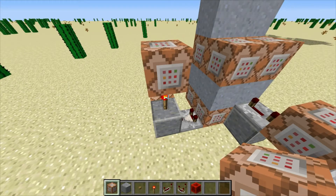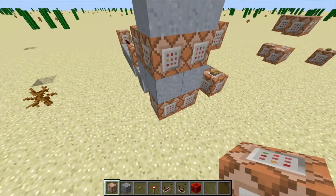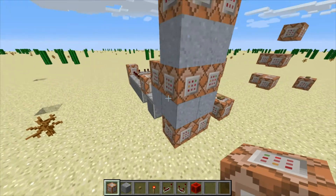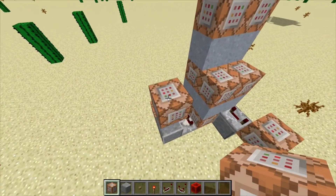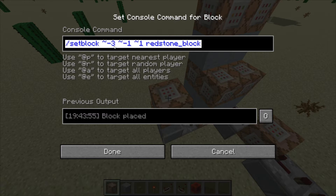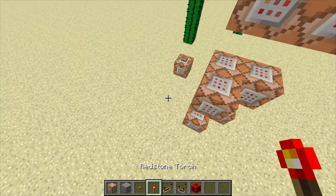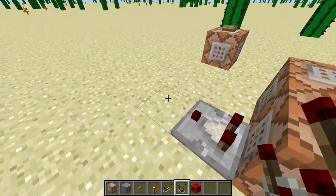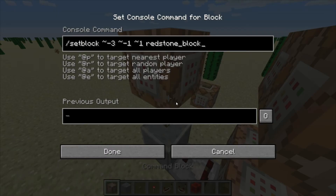Next, we're going to do this setup right here. This command block is going to be setting the redstone block for this other clock right here, so that way it can turn this on and then it'll turn itself off once everything goes — you'll see what that does in a minute. Once again, relative coordinates — so it's going three blocks towards negative X, one block towards negative Y (which is one block downwards), and one block towards positive Z. Setting that to redstone block.